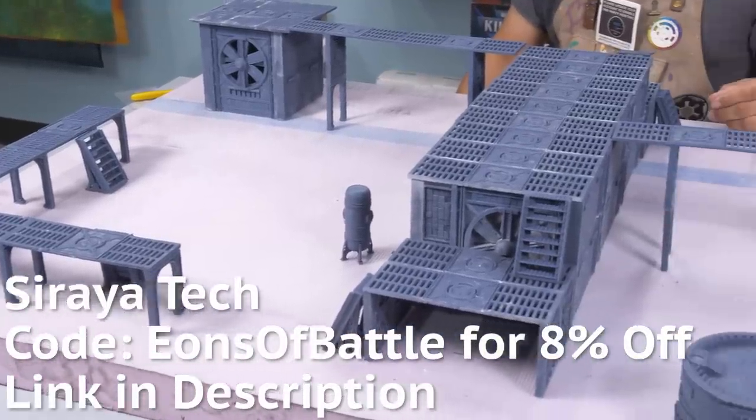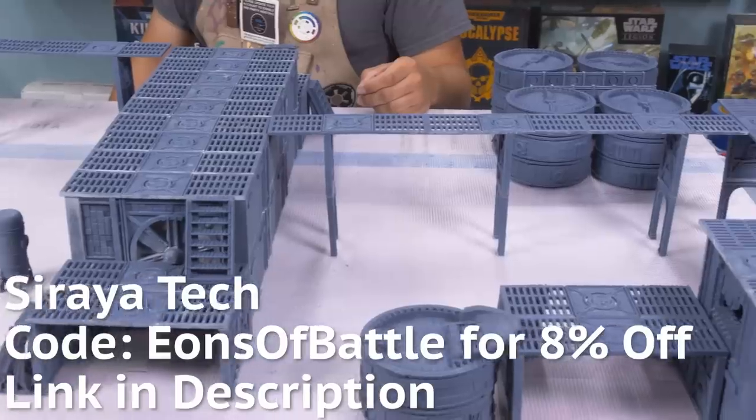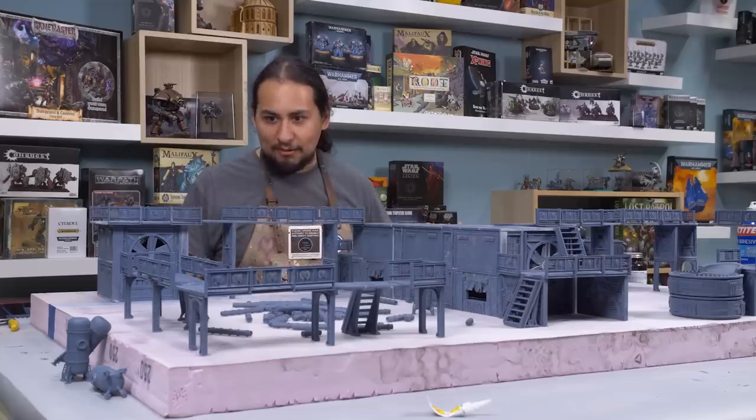It is all coming together and it is all printed in beautiful Soraya Tech resin. Soraya Tech resin is the best in the biz, and if you want to give it a try for yourself, you can use our affiliate code EONZABATTLE to save 8% off of one or five kilograms of fast navy gray. Now everything looks great, but I think the floor could really use something to make it look like it's not just drawer liner.